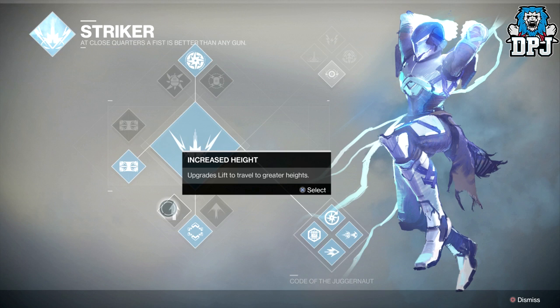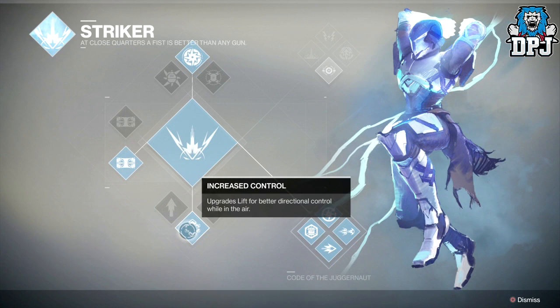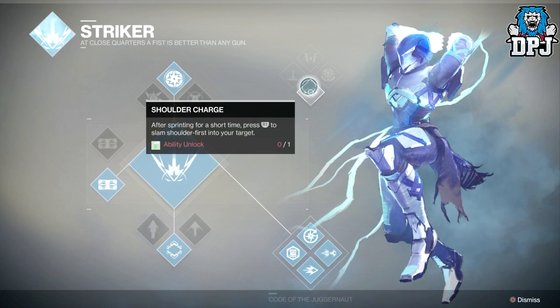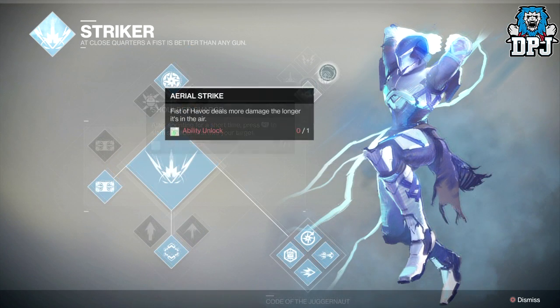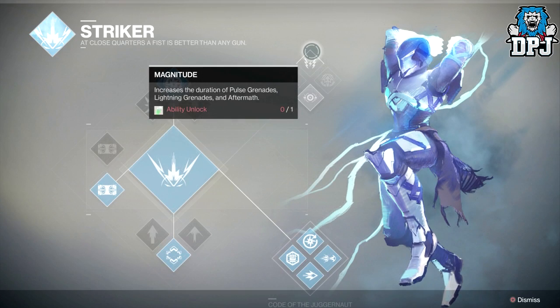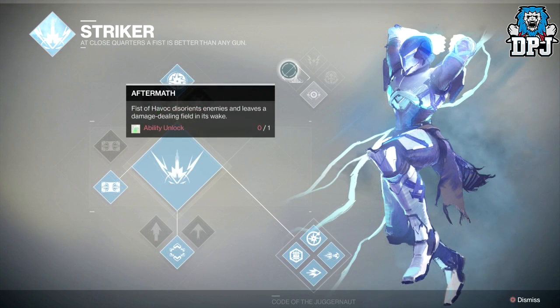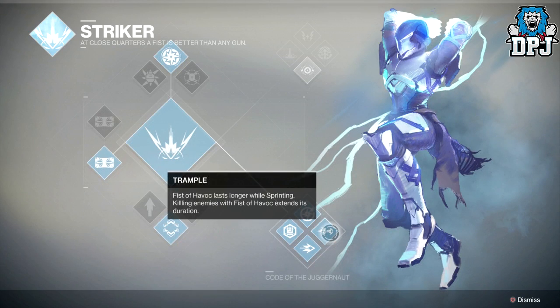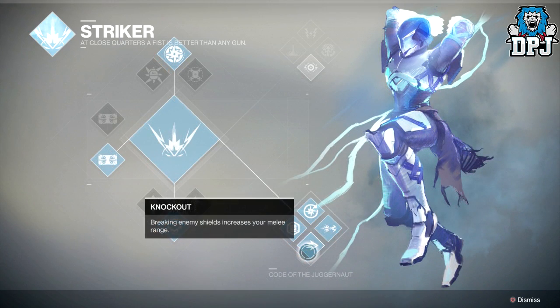Jumps offer increased height, increased control, and catapult. For the two sections, the top section offers Shoulder Charge, Aerial Strike, Magnitude, and Aftermath. The lower section, Code of Judgment, offers Frontal Assault, Trample, Knockout, and Reversal. So a few changes there indeed.